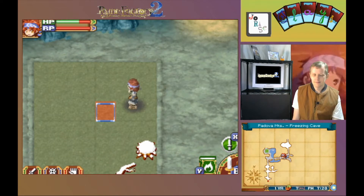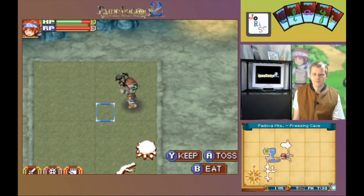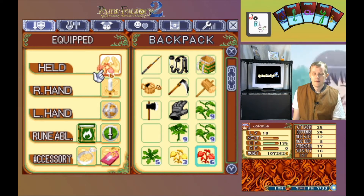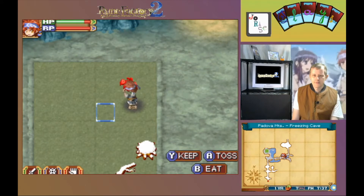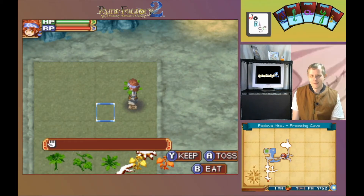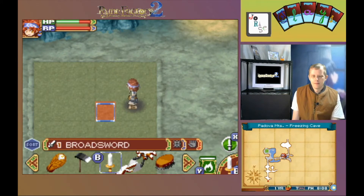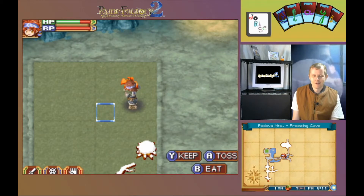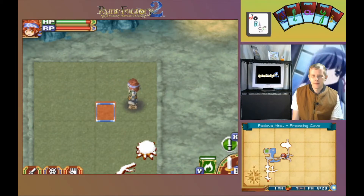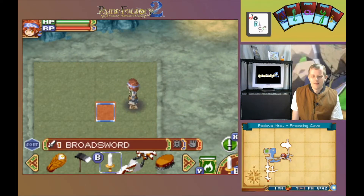Grab another medicinal herb to munch on. Let's eat some black grass. Do I have anything else? Red grass — that should top us off. That's close enough. Or is it? Eating weeds takes health away, but we can now replenish with orange grass — a little bit, we get health back. And now for the yellow grass. There we go.